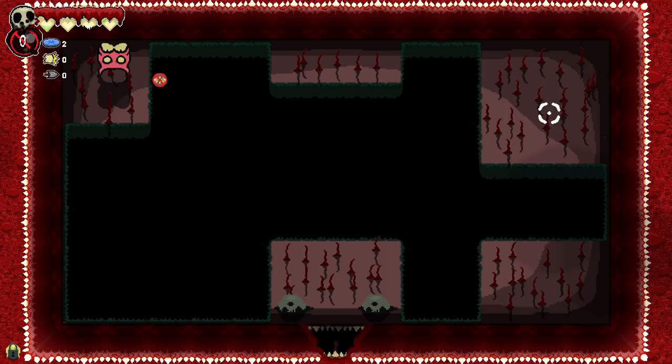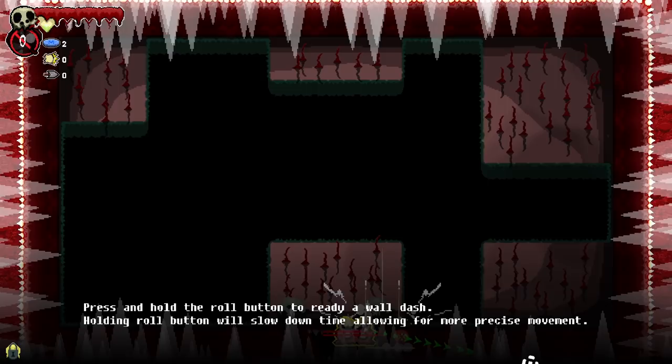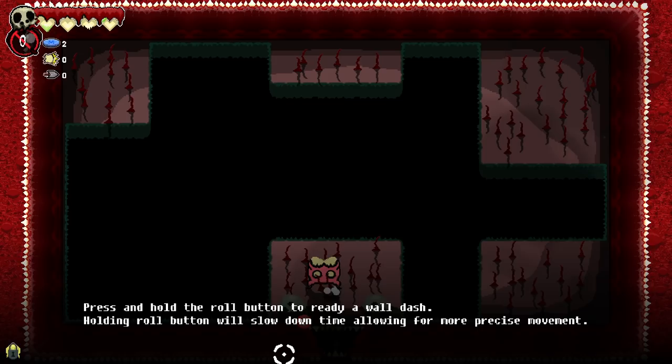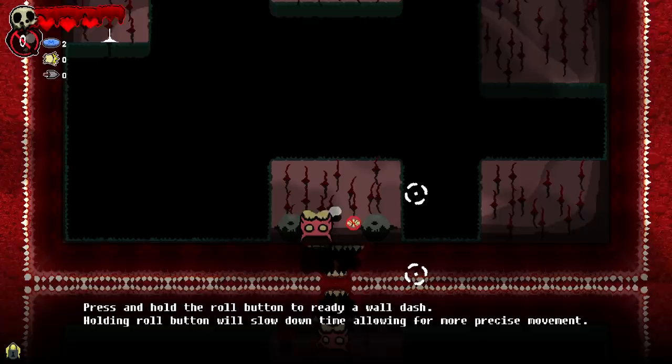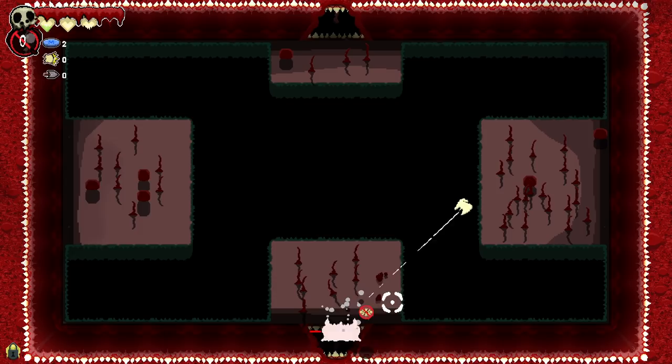Wall run — you can roll into walls to initiate a wall run. Oh, I see. Hold on, let me process that. So it did not work the way I want... Hold the roll button to ready a wall dash. So we can do something like... yeah, I'm gonna move to a room where we don't have that on anymore. Oh my — wait, so we can slide around the... oh my God.